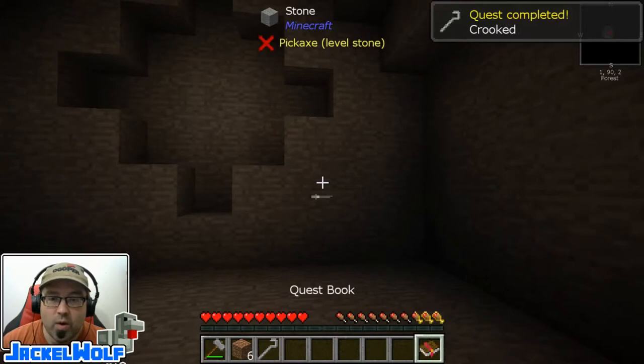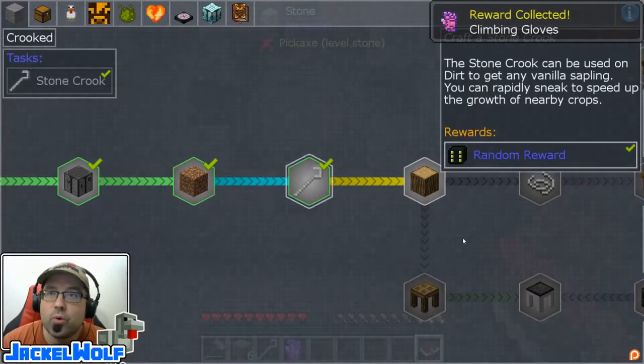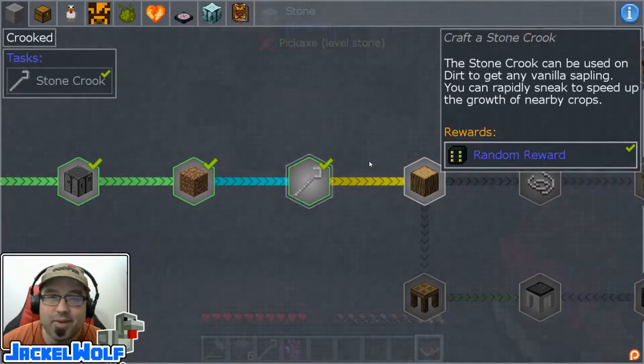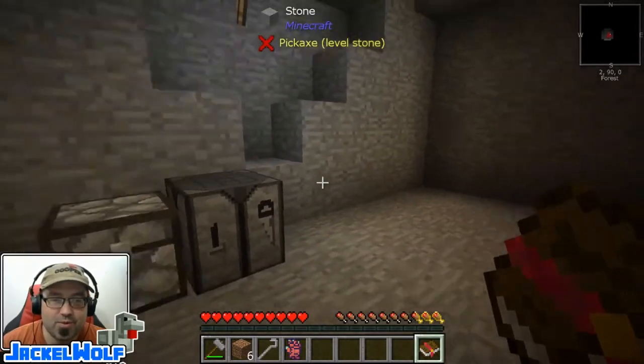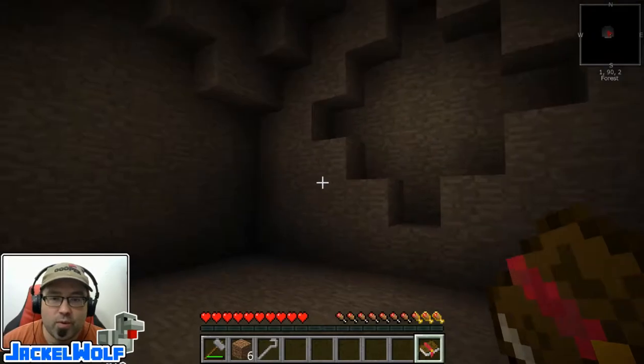That is one quest done for this episode. We got a random reward — climbing gloves. These things are cool, though underground I don't think they are super useful. We'll move into our little treasure chest and move on.